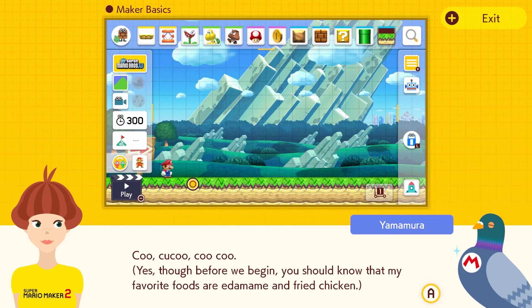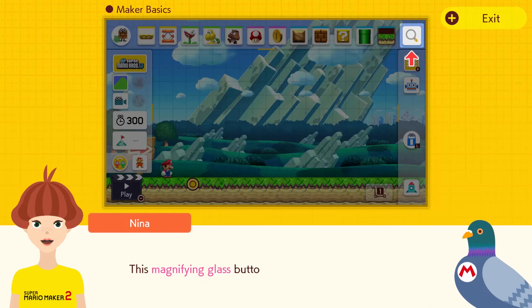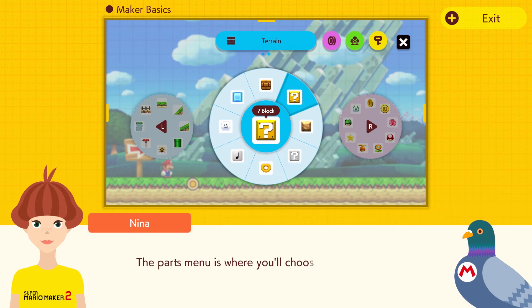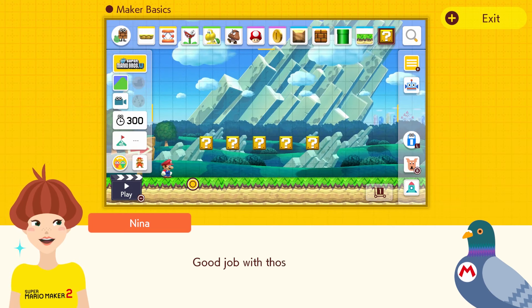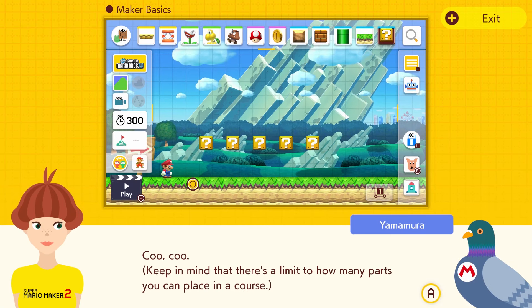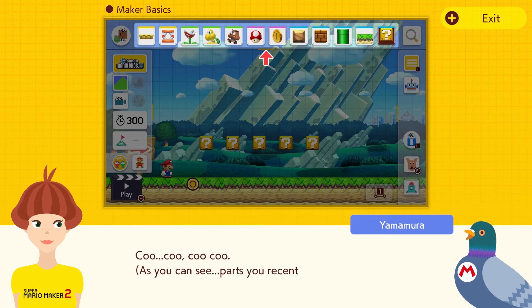Though before we begin, you should know that my favorite foods are edamame and fried chicken. I assume edamame is a Japanese food due to the wording. I'm not sure how to feel about that. Magnifying glass — the best way to find parts. Pressing in will open the parts menu. Yeah, the wheel, which is like the new feature they added. I don't know how many parts you can place in the course, but I heard they extended it by like 2000 or something.